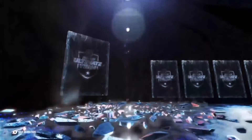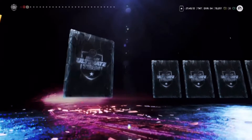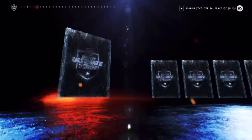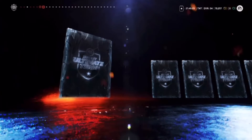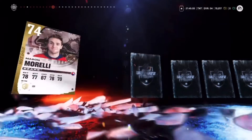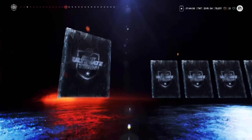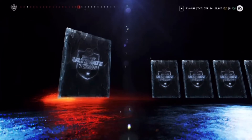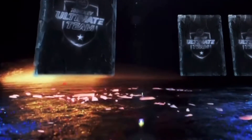We got the mega pack now — hopefully something good in here. This is an 87 Matthews purple! Let's go — we at least got our goal, 87 Matthews is the best pull so far. We can definitely sell that or use it for sets, but I'm probably gonna use that for sets so I can upgrade that Larkin. I am really tired right now, that's why I'm not at full energy — I would have screamed.